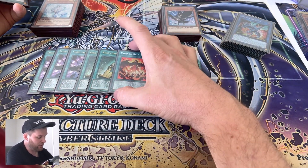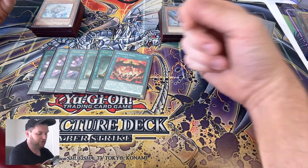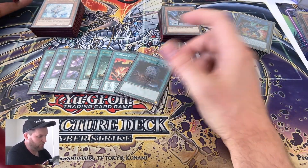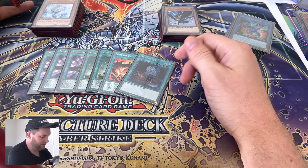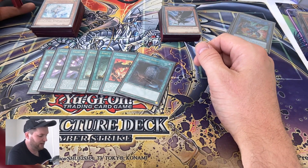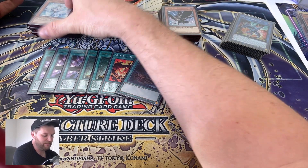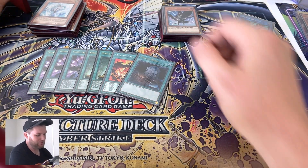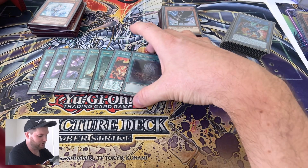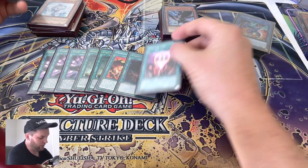Crimson Gaier is what Vision Resonator searches — it can add from graveyard or deck to hand so you're constantly having fresh tuners ready to go. One Foolish Burial: great card. If you open a Bestial and Foolish Burial, you Foolish Burial a Vision Resonator, the Resonator searches Crimson Gaier, you activate Crimson Gaier to search the tuner, and suddenly you've got a level eight ready. You can also send Labelleons or Saranae — Foolish Burial good guy.